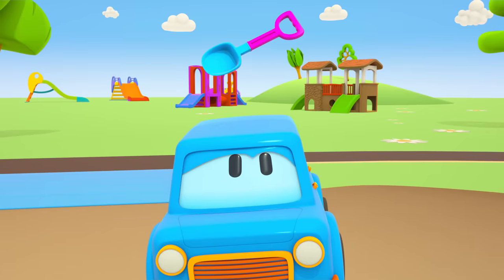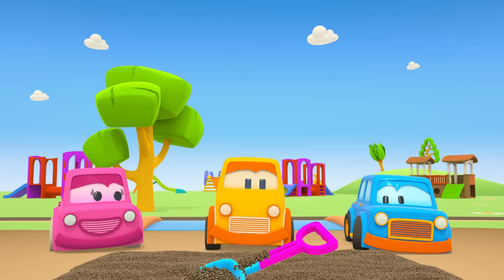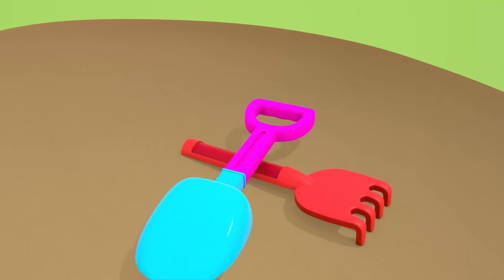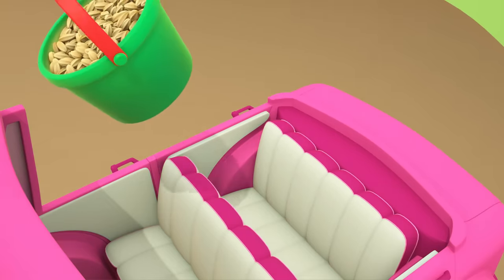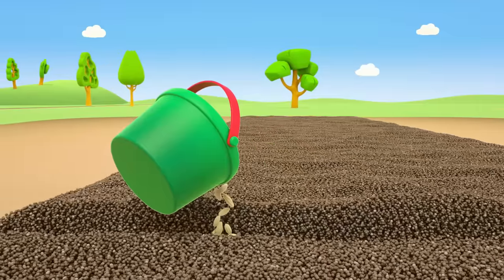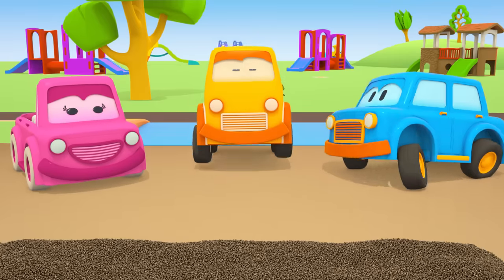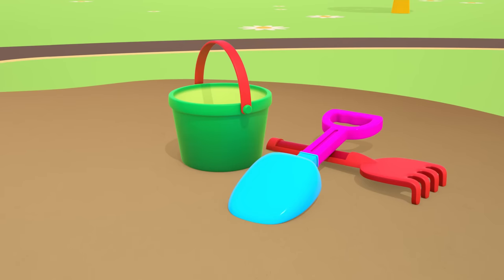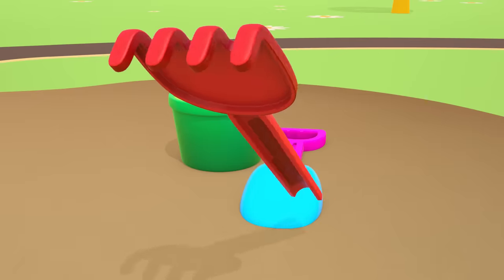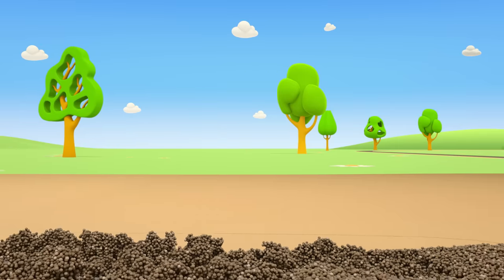Let's take a shovel. We'll dig a hole. Pour seeds in the hole. And now we fill the hole with dirt. We need a rake to do this. Let's level the soil like this.